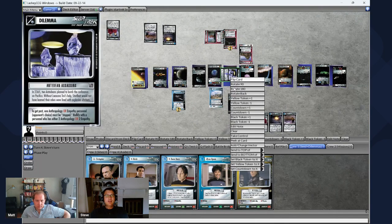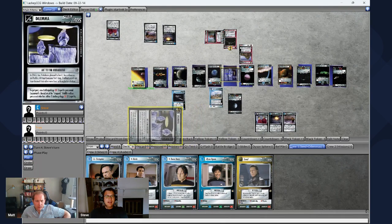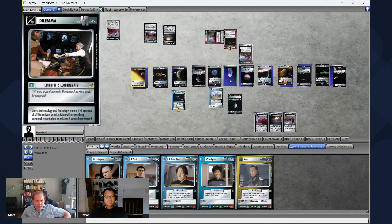That dilemma can be put into the removed tab — dilemmas are not discarded, they are removed from the game. Next up: Linguistic Ledger Domain. Unless anthropology and exobiology are present, X equals one plus the number of affiliation icons on this mission with no matching personnel. I have some exobiology, but anthropology I don't have since you stopped Picard. That's why the designer put this in a combo — it filtered out the anthropology person. This is called a filtering dilemma. Now this wall is going to hit me — I don't have anthropology.